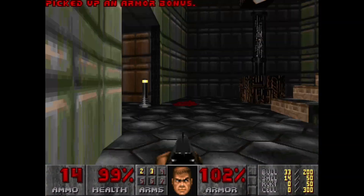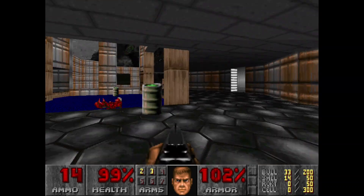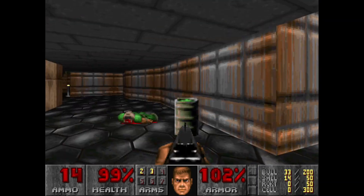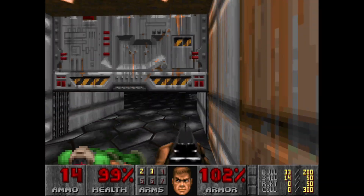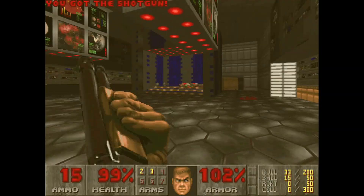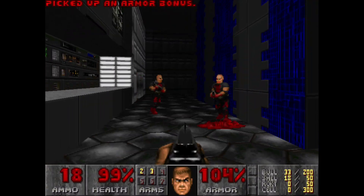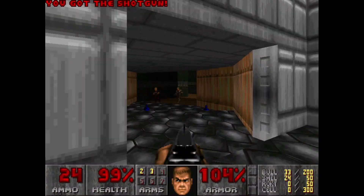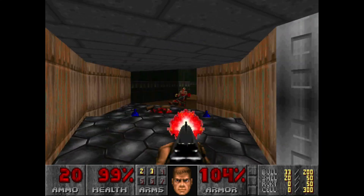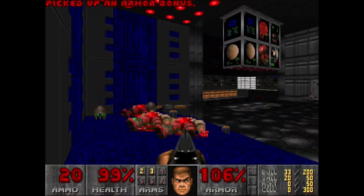You'll see over here there's a switch — this switch literally just drops this thing down, and you can go down here, but I like to wait on that till later. Once you get in here, just snipe these guys out with the shotgun from a distance. Note there will be shotgunners to your left and right. Continue going forth — two more guys back here — and then there's a whole bunch in here, but first make sure we get all the items so we don't miss 100% items.